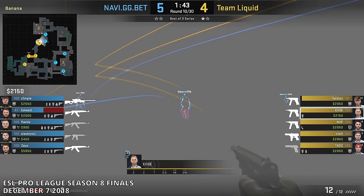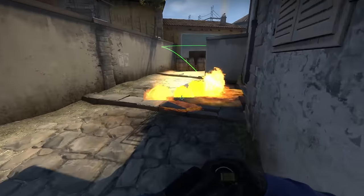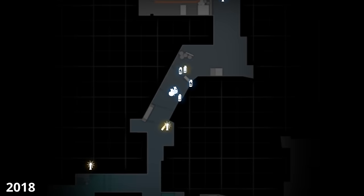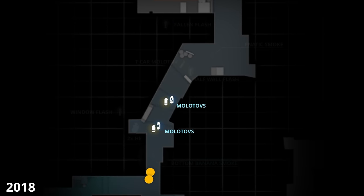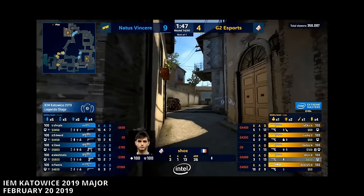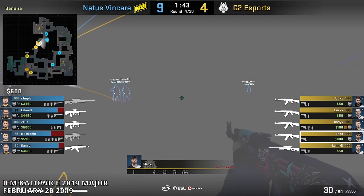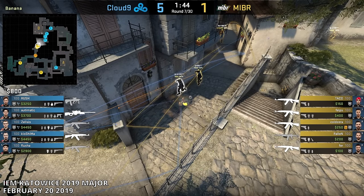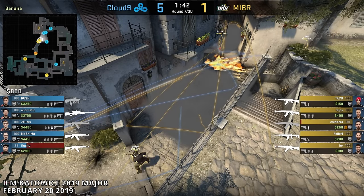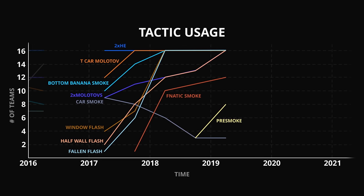A few months later, Liquid came up with the second pre-smoke, targeting the close half wall Molotov. As this Molotov was often used to prevent rushes, pre-smoking it meant that T's no longer had to run with their smoke out. As the CT Molotovs had plagued the T's for so long, the pre-smokes finally put an end to it. T's now had a way to maintain positioning at Banana. At the IEM Katowice 2019 Major, teams like G2 and MIBR adopted the pre-smokes, creating opportunities to contest Banana much more freely. With the rise of pre-smokes, it was now on the CTs to find new ways of fighting back.